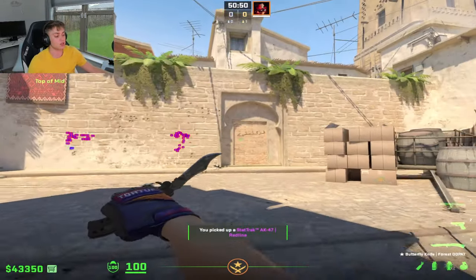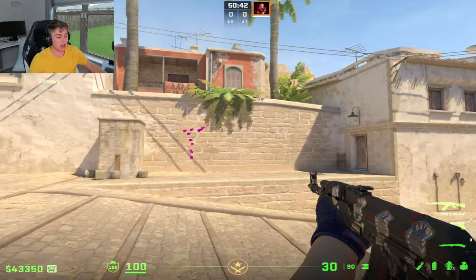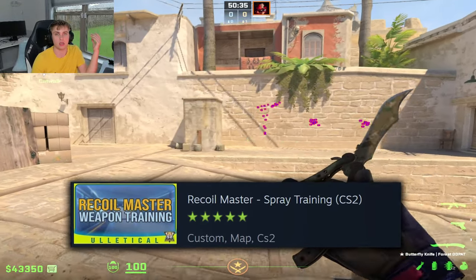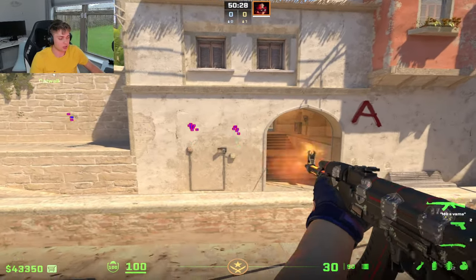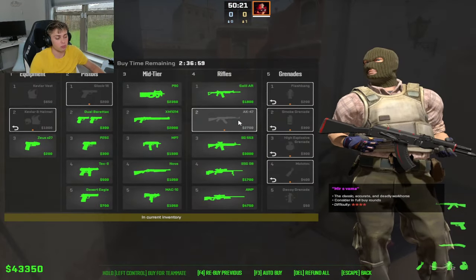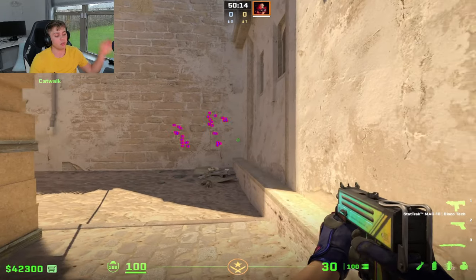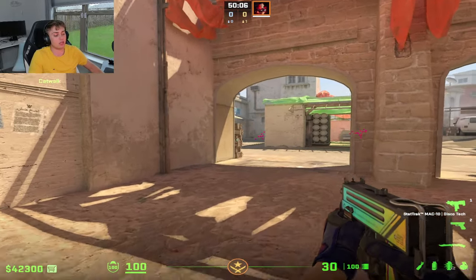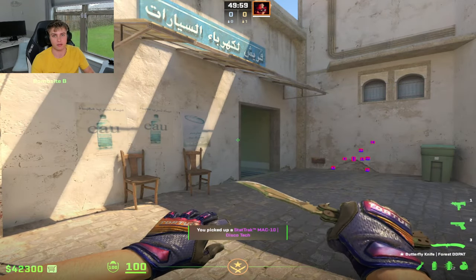Understanding these spray patterns and trying to master them is going to be your key to succeeding at Faceit level 3. You don't have to master it completely — what I'd recommend is tracing the opposite of what the bullets are doing with your mouse. So if the spray goes up, pull your mouse down and trace it. There are workshop maps you can use to practice this. Just get into a practice server, get on a wall, and do this. Master the AK, maybe the MAC-10, and with enough repetition it'll become second nature.